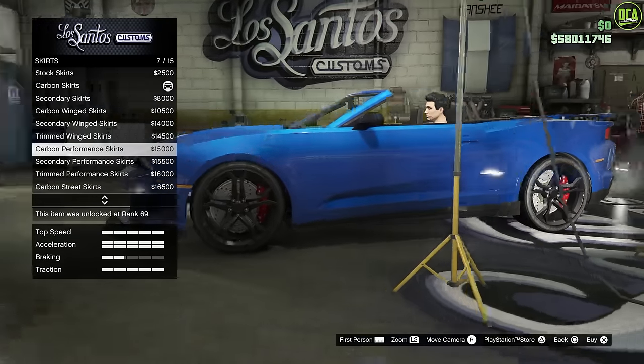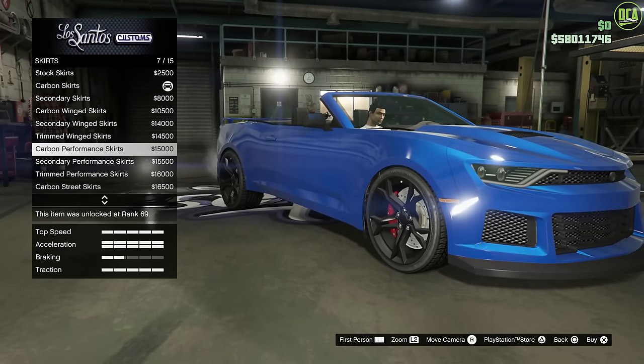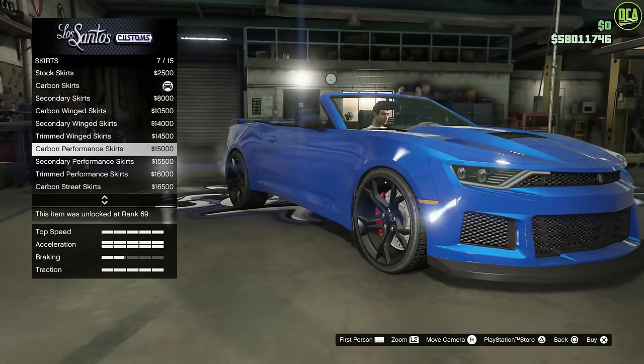Also, if you install the carbon performance skirt option, it's actually missing on the passenger side, which is a pretty funny oversight.